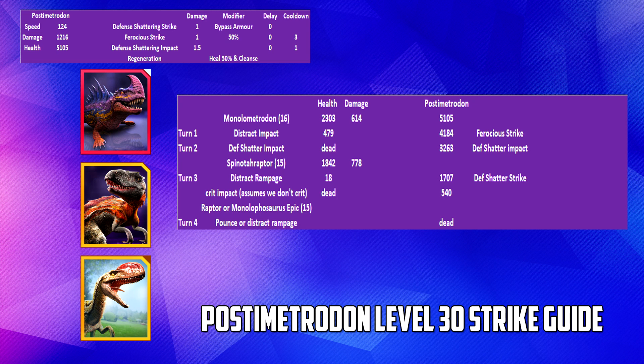On turn three — Spinoraptor's turn one — we'll use Distracting Rampage, which takes Postimetrodon down to 1,707 health. Assuming it uses Defence Shattering Strike on Spinoraptor, that will leave it clinging on with 18 health, assuming no crit. If it crits at 5%, we're dead. But assuming all goes well, it will survive to fight another turn and use Critical Impact, which will leave Postimetrodon with a marginal amount of health — killing it if it crits — and then Spinoraptor will die from whatever move Postimetrodon does next.